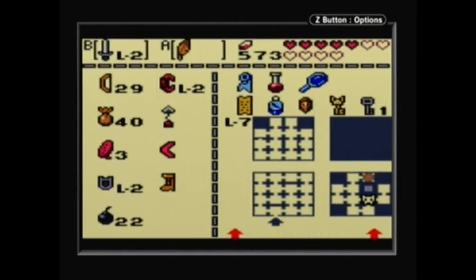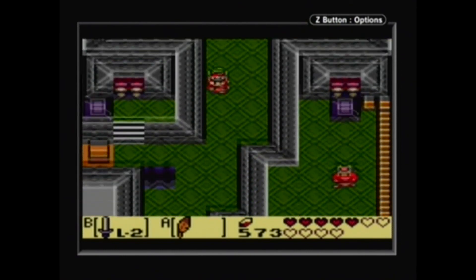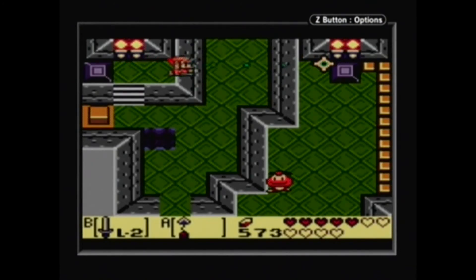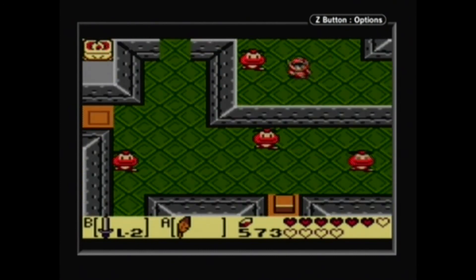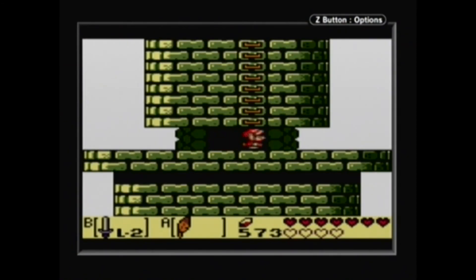I wish I could just refill your health if you already had one. I have one key, but there is no point to even use it. So let's just go to the boss. They're giving us a Goomba, so let's take the opportunity to get some health back. And up these stairs is the roof where we fight the boss.